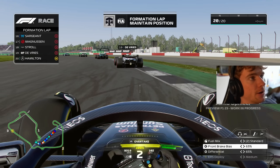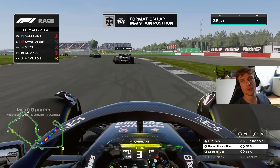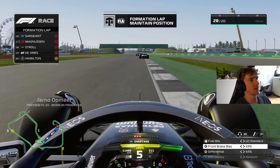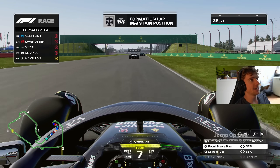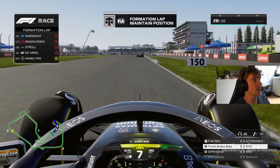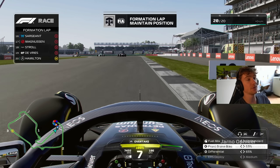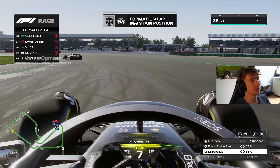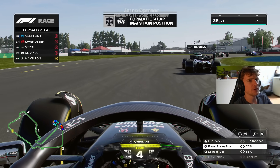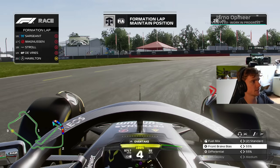Default setup is 63 brake bias, so you might think that's really far forward — but on F1 23 we're not going to be using 50 brake bias anymore. Finally, after so many years, 50 brake bias is gone. The range I reckon we're going to be driving with is between 53 and 60. Differential is still 55, which is fine — we're going to use 55 brake bias for this race.